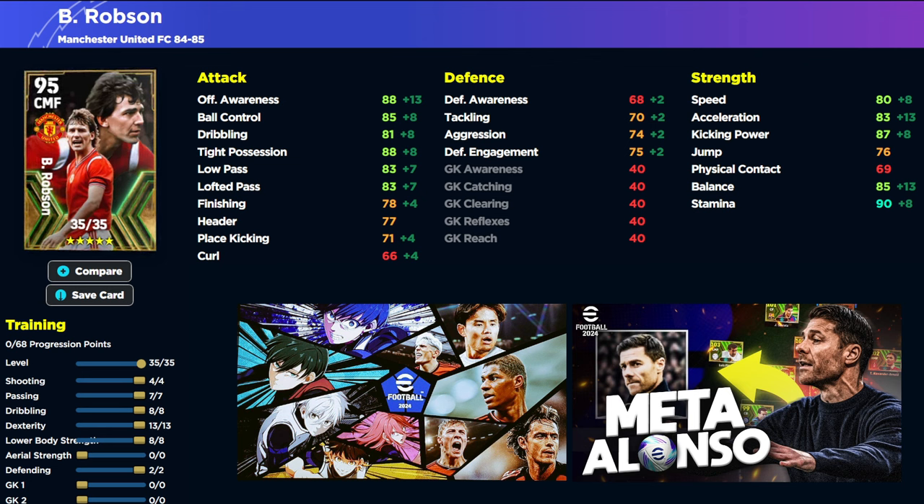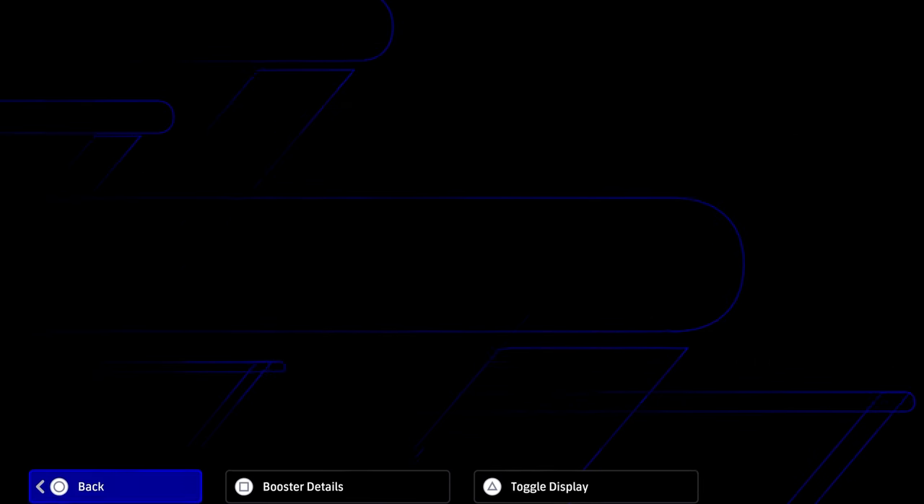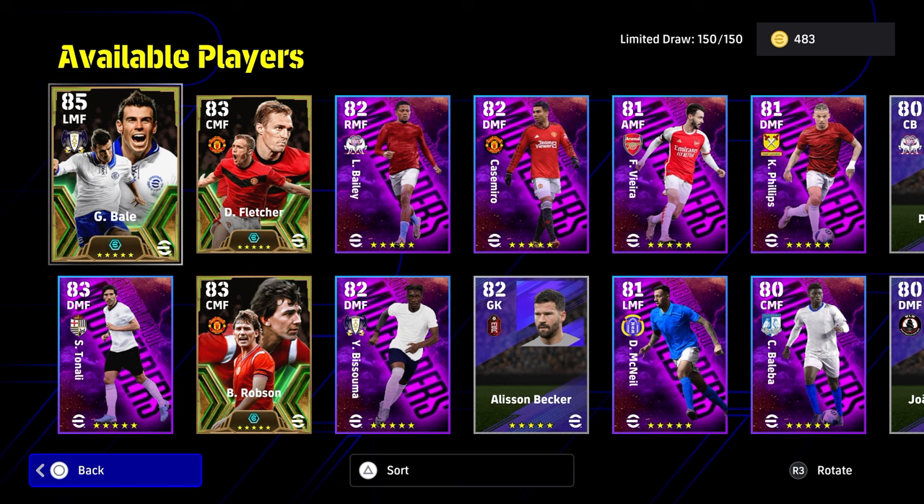I would definitely value acceleration a bit more on Robson, and speed on him into the 80-85 zone, just because of the role that you're going to play with him - unless you're using him as an attacking midfielder and giving him the position trainer. Konami never give the full versions of these players. They always give players that are just kind of halfway there, and then you need to finish them off to get the best version of them playing for you on the pitch.